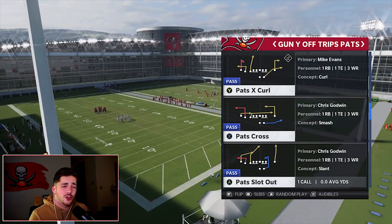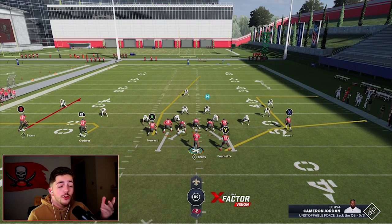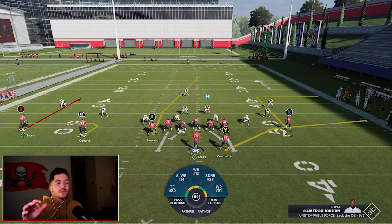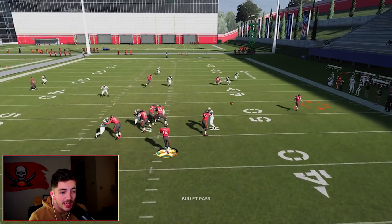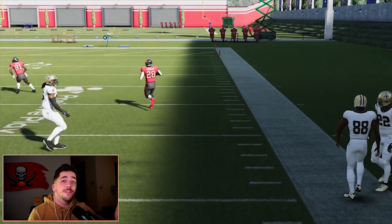The next play is Pat's X Curl. We're going to call this again against a random defense. You need to have a notebook out right now — write this stuff down because I don't have anything in text to show you. This is what the play looks like stock. What we're attacking is the right side specifically — we have a deep out route and a little flat route underneath. It's basically a high-low where it forces the defense to double cover that side. This is a quick snap play; you want to snap it fast.